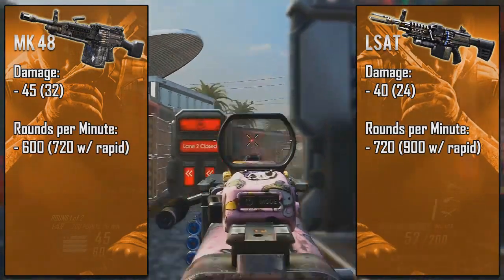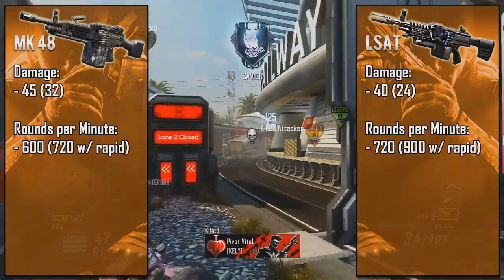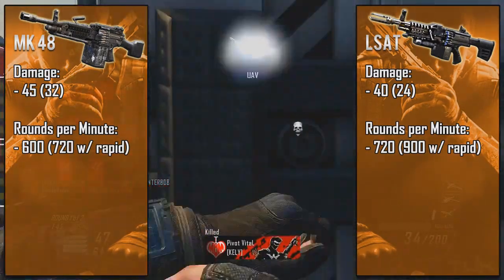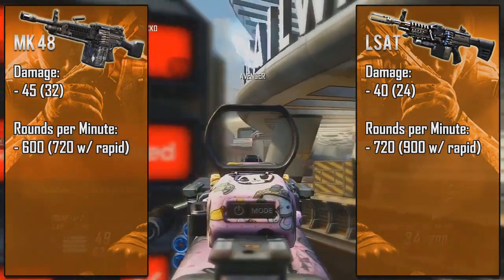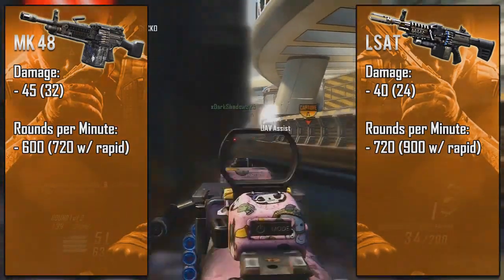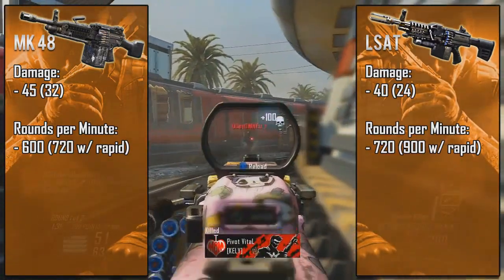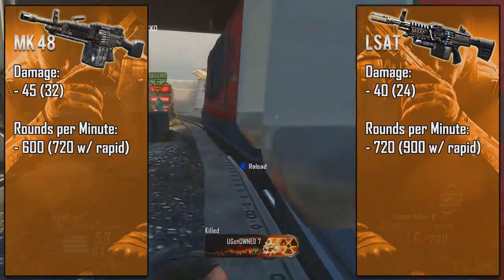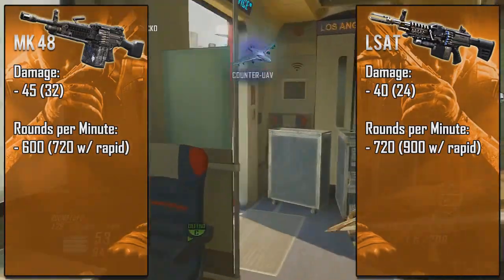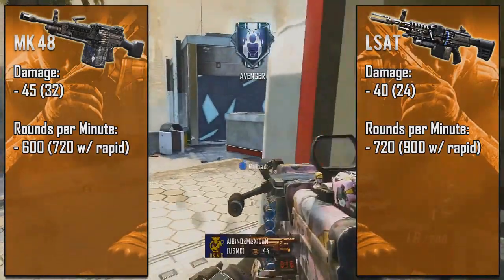Average isn't a bad thing here. Like I said with the M27 in my last video, that medium RPM is ideal in most situations — not too fast, not too slow. In this situation with these two weapons, the LSAT's time to kill is much faster than the MK48's, assuming of course that you hit every bullet. But even though the MK48's 600 RPM is pretty slow, I don't find it being a problem at all — its damage is super high so that really compensates for it.